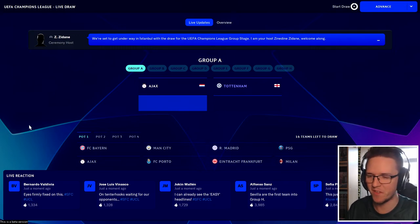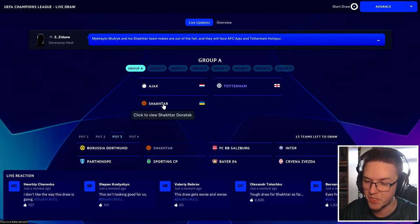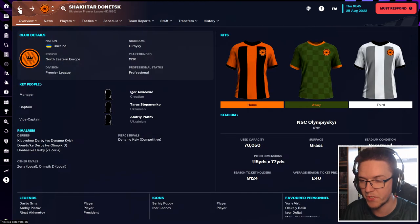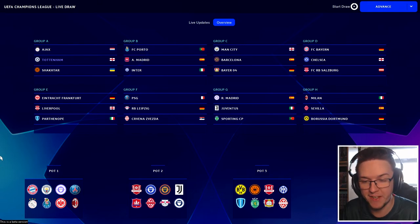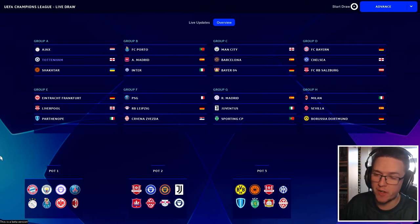In pot three we still have some very good sides. We've got Dortmund from the Bundesliga, Shakhtar from Ukraine, Red Bull Salzburg from Austria, Inter Milan, and Parthenope — which is actually Napoli, they're not licensed to be in the game. We also have Bayer Leverkusen, Sporting from Portugal and Red Star Belgrade. We've been drawn against Shakhtar Donetsk, which is always a difficult side, especially with the travel into Ukraine. We've avoided Inter Milan, Napoli, Leverkusen and Borussia Dortmund.